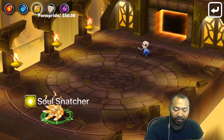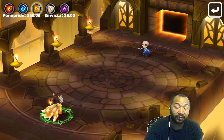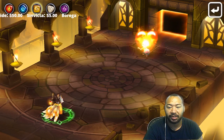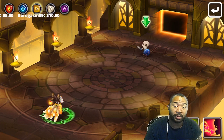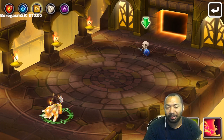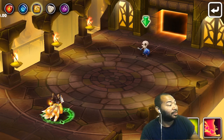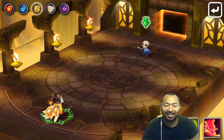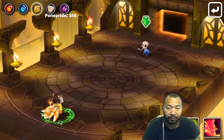So she has survivability built in because she heals herself, which takes pressure off your healer to keep her alive. Your healer can basically focus on everybody else — it's like she's saying, 'I got this, don't worry about me.'